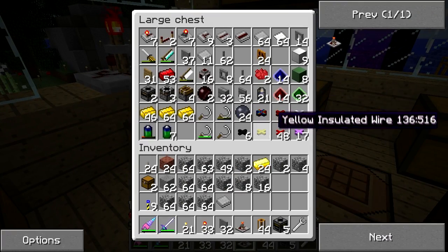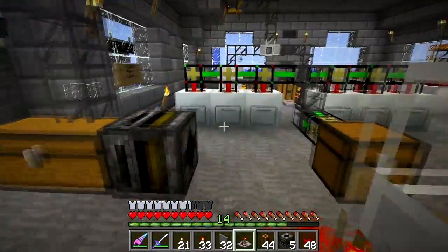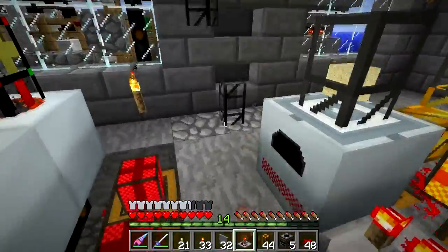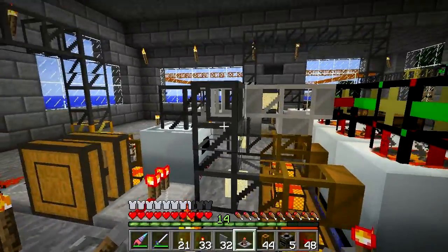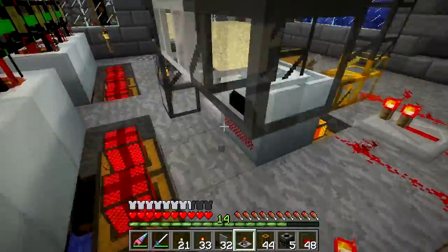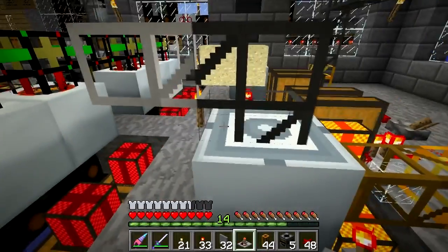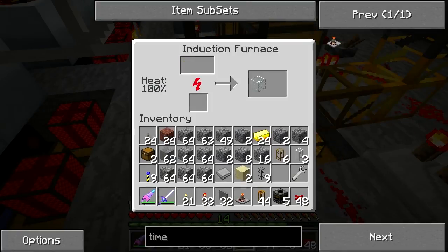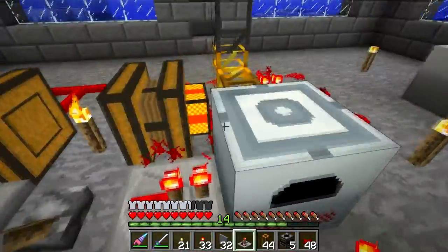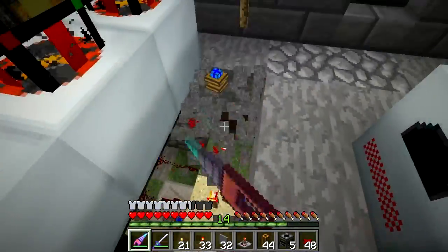I need some red wire. Let's see if I know what I'm doing. There we go - I'm going to do the same thing over here. We'll let that filter into wherever it needs to go. The whole system is actually functional right now so I don't really want to interrupt anything. These induction furnaces cook things way faster than they're being fed right now. I think if I doubled the number of macerators it would be no problem.